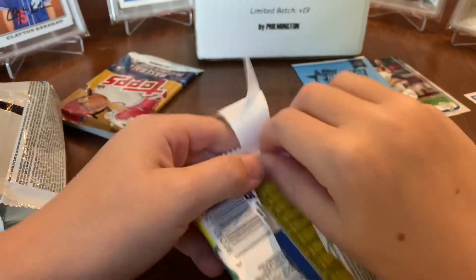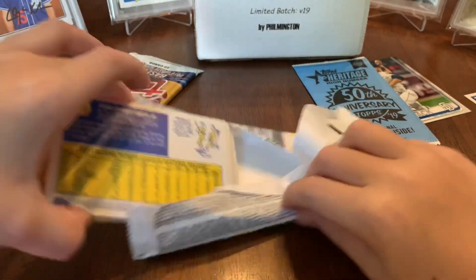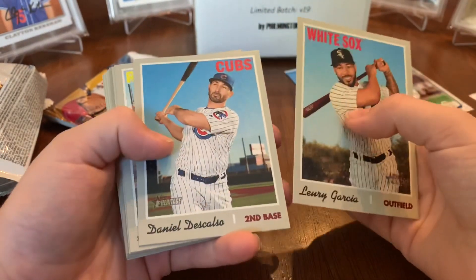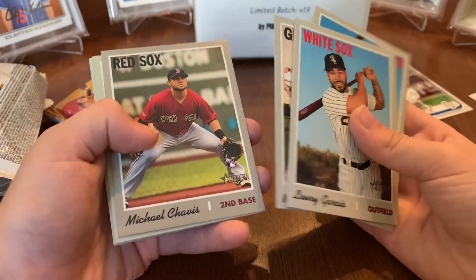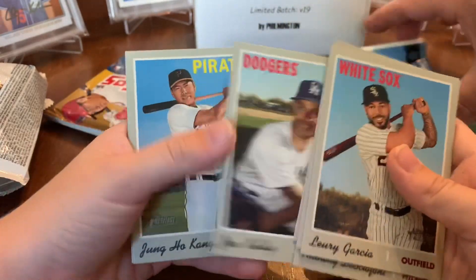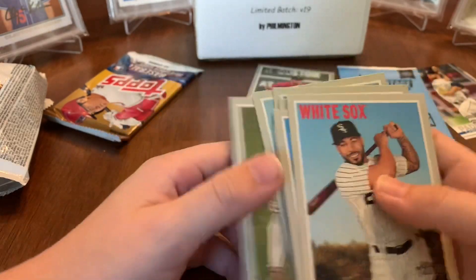Now we're going into the high number 2019 Heritage. Looking for Tatis, Vladi Jr., Pete Alonso, Eloy Jimenez — and high number cards. We got Lurie Garcia, Daniel DeLisco, Anthony DeCifolini, Jess Marchela, Michael Chavis — rookie! That's a pretty good rookie — Joe Kelly, Joe Hong King, Manny Machado, and Dwight Smith Jr.